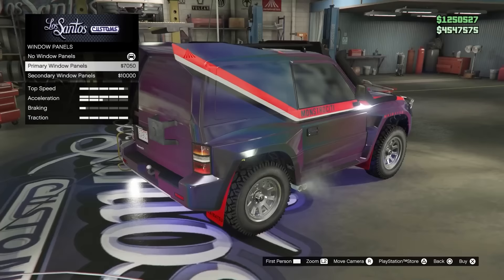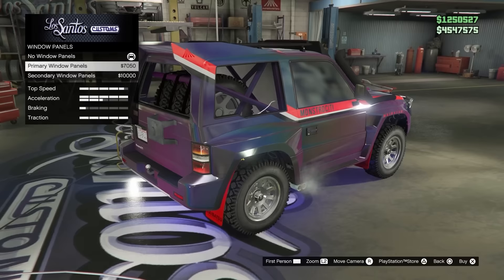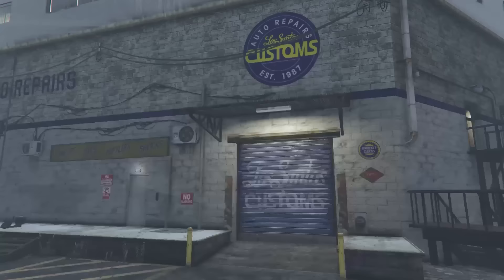This next one will show you how to get invisible car parts for your Monstrosity. Take your Monstrosity into LS Customs, and instead of just buying the car part, scroll through them very, very quickly. You want to swap between the stock option and another option very fast and it actually won't change. This is pretty useful for the window panels because that can affect what guns you can use in the actual car. So this is a little glitch that can help you get around that bug.